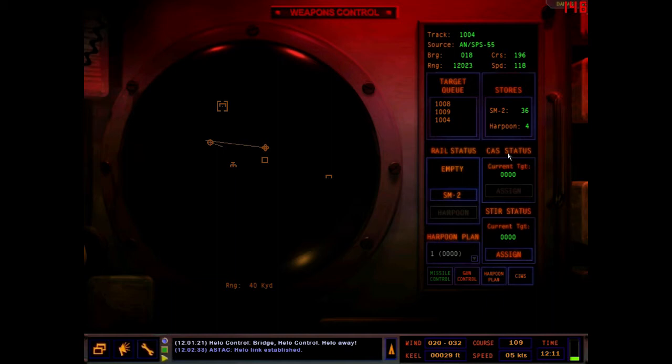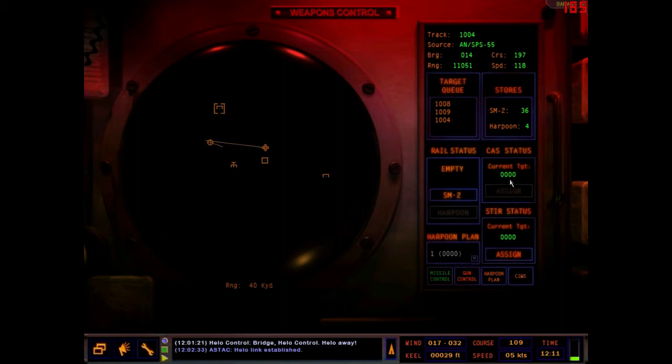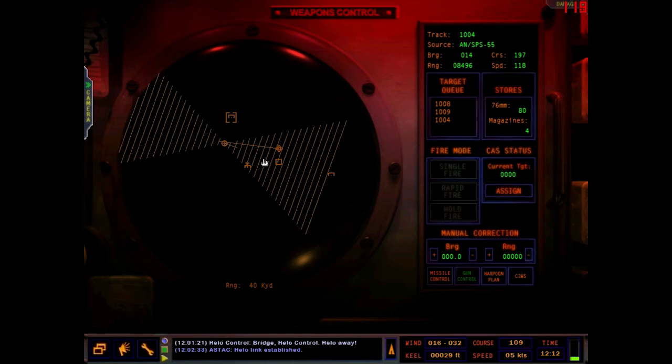We have two different tracking radars: CAST and STIR. The STIR is the default radar and does missiles only, but the CAST radar can also handle the big 76-millimeter cannon. That's why you can't use CAST at first — it's reserved for the 76mm cannon. However, if you launch one missile and the STIR is occupied, it can only guide one missile at a time. You can assign another target to the CAST, so at most you can have two surface-to-air missiles engaging simultaneously.